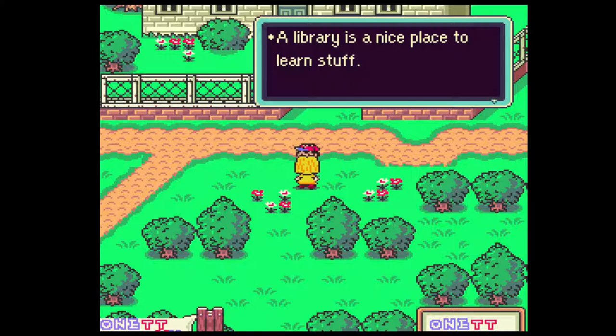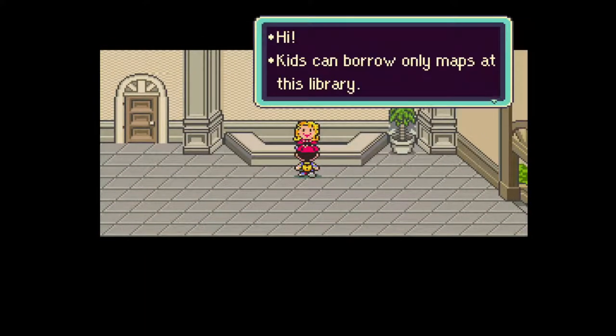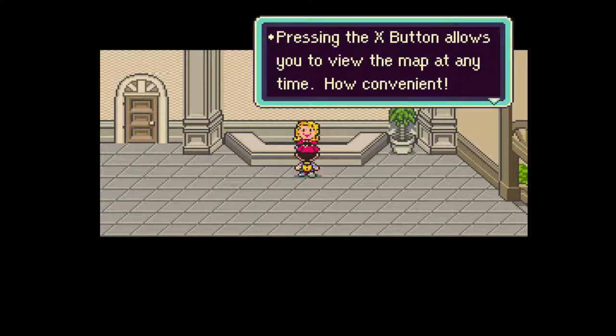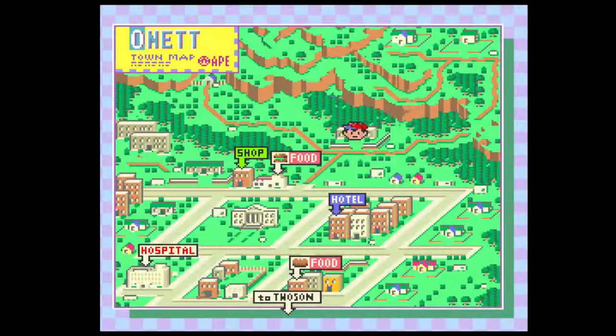The library is a nice place to learn stuff. Got a lot of info about Earthbound. The bar, nothing really. That's a really poor looking library sign. 'Hi kids, you can borrow only maps at this library. Do you want to borrow one? Here's a map.' Hmm, the map isn't the only thing on the map. 'All the info is there except for the info that isn't there.' Pressing the X button allows you to view the map at any time - how convenient. This is a way better map than the one in Beginnings.